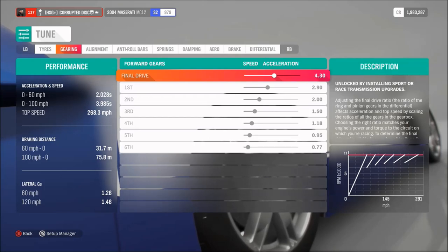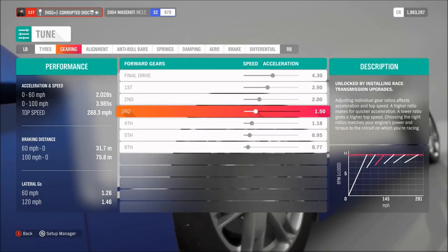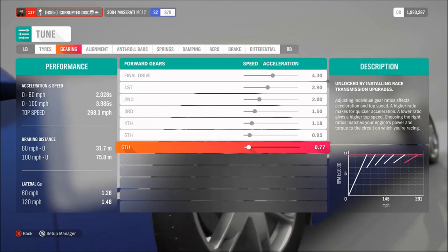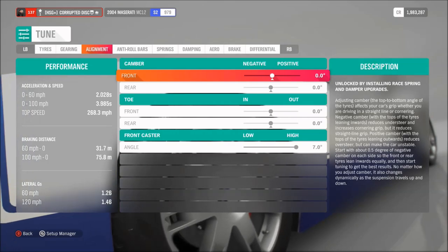As far as the gearbox, I'd recommend a final drive of 4.3. Then for the individual gears themselves: 2.9, 2, 1.5, 1.18, 0.95 and 0.77. A very, very simple, very familiar setup that a lot of my cars like this will use, because it's just an effective one.